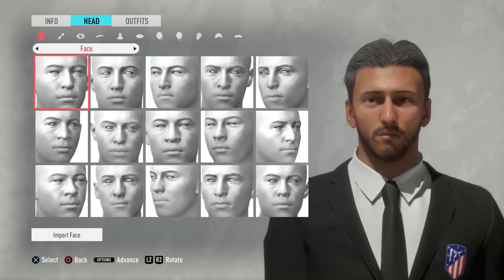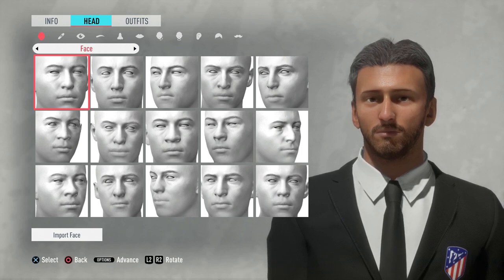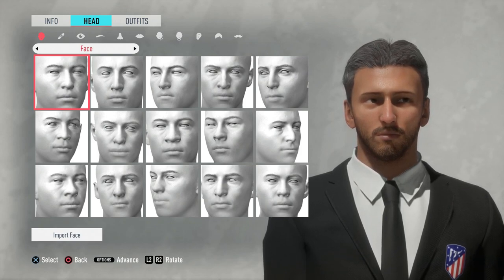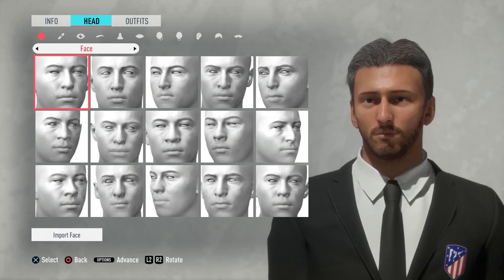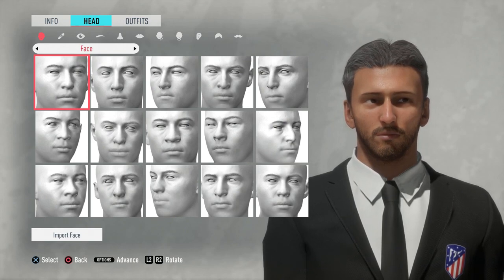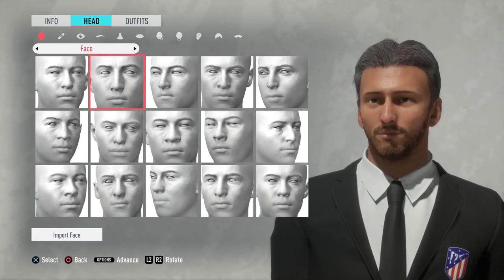Hey, what's up guys and welcome back to a brand new video on the channel. Today we have episode number two of the Atletico Madrid career mode on FIFA 20. We're starting off in the manager menu because at the start of last episode I didn't actually edit my manager at all, so we're going to quickly run through and edit him. Before we get into the video, if you could leave a like, comment, and subscribe if you're new. I'm still looking for transfer suggestions and want to say a big thank you for the support on the previous video.